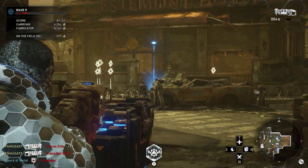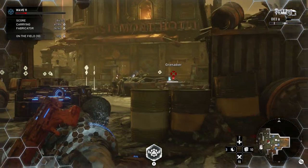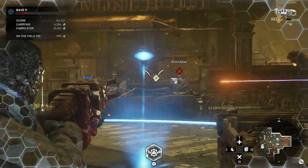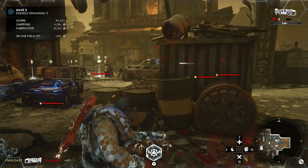If you can, try to hit the perfect active reload with your drop shot, because it does more damage and it descends faster, which is really nice.